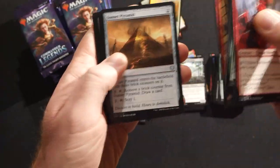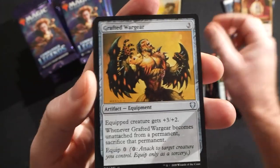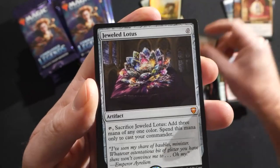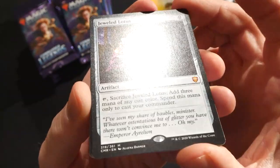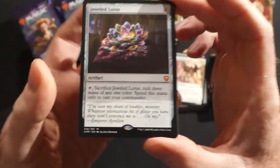All right, next pack: Sunset Pyramid, Grafted Wargear, Patron of the Valiant — and there it is! A Jeweled Lotus! Congratulations Robert S.!